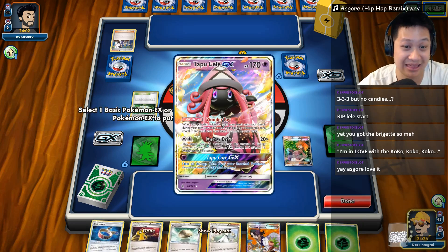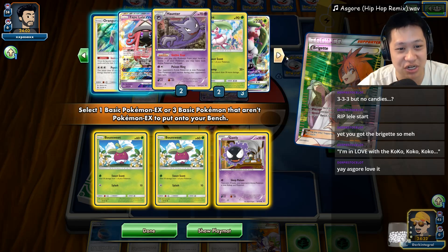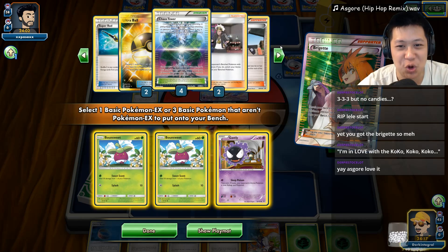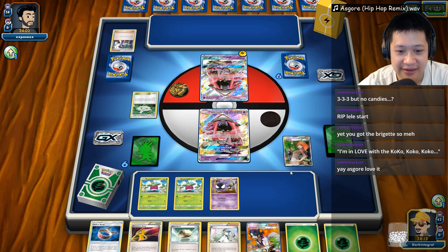So let's get the party started. Get the Gastly out there. Double-checking what's in my deck. One Stenny looks prized up — okay, good to know. All the DCEs and the remaining Energies are there, so let's go ahead and play. Do I trust the energies? Do I want to fight with the Leles?